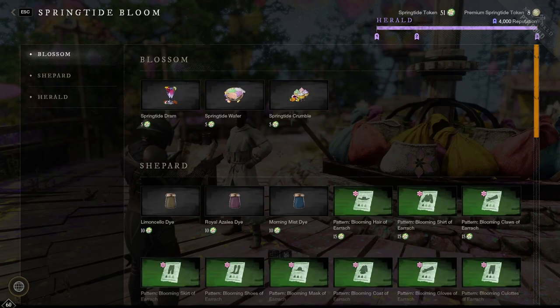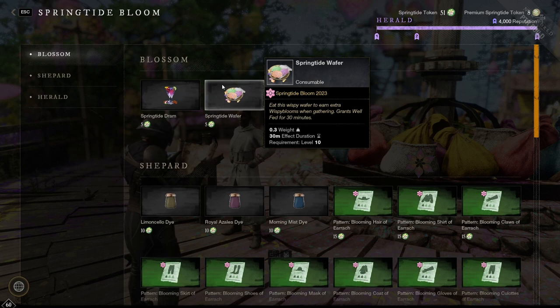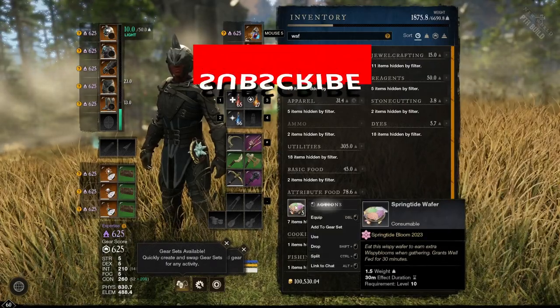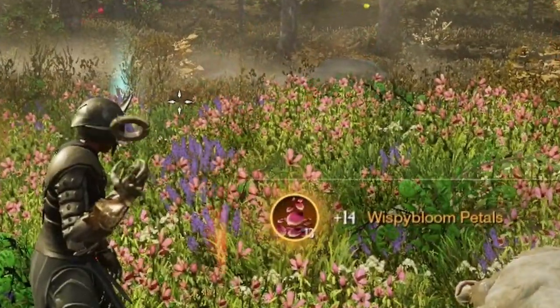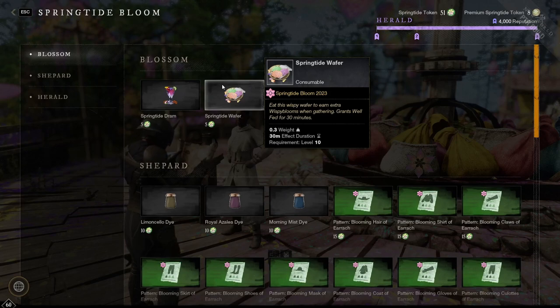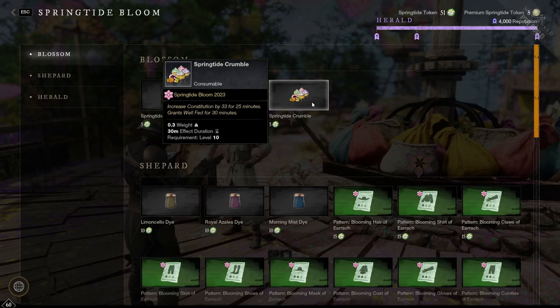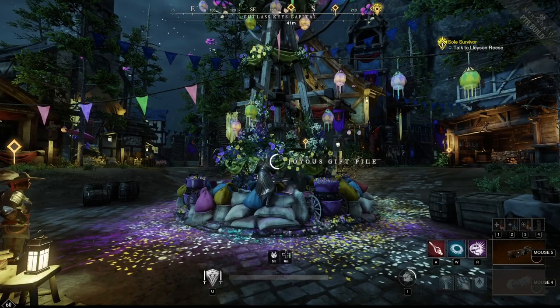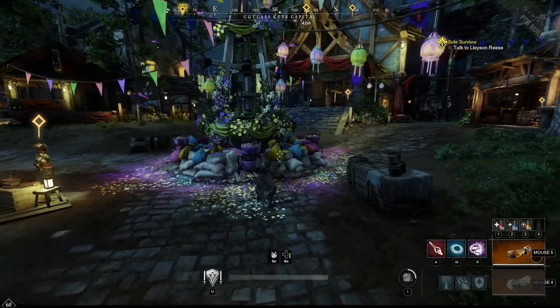Speaking of rewards, let's talk about those, starting with the ones in the actual shop. We have Springtide Dram, which is your usual luck consumable like from many other events. Then there is the Springtide Vafer — this one gives you extra wispy bloom while gathering and lasts 30 minutes. I would highly recommend using this because it doubles the amount of wispy blooms you get to 14, so it's absolutely worth it while farming. The third one is the Springtide Crumble, which gives you an extra 33 constitution for 25 minutes. All of these consumables can be bought here, but you also get them by looting the gift piles in town, so often you'll have quite a few on hand after a while anyway.